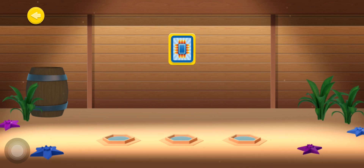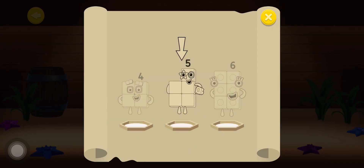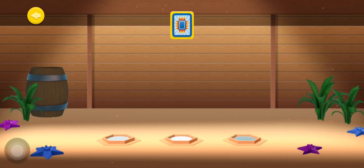Super Rectangle Club! To get into the Super Rectangle Club, a Number Block must be able to make six or more different rectangle shapes. Listen to the questions and then select the correct answer. Choose a rectangle that twenty-four can make.